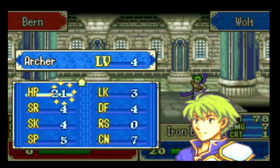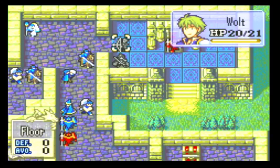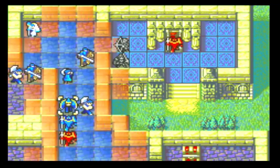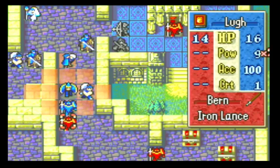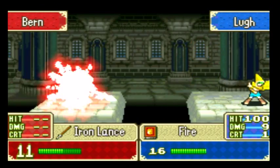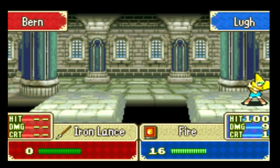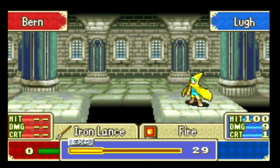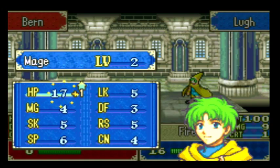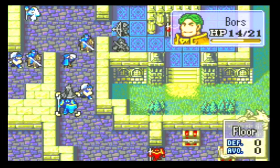Now have the mage attack. 9 times 2, that's 18, so he's dead. He's creamed because you have 100 hit. Take that — more fiery splash. I like my little cone hat. And he leveled up. He only got HP up. That's a big shame. So now we advance forward — rinse and repeat with the next guy.